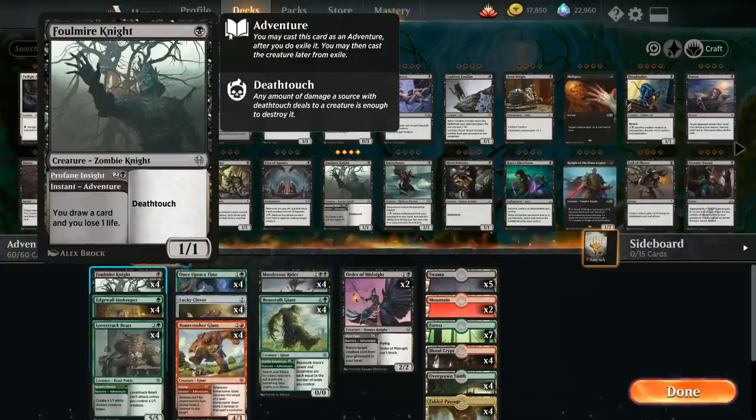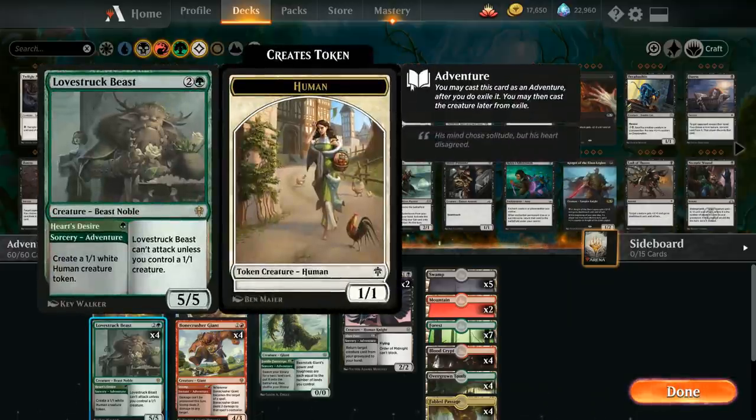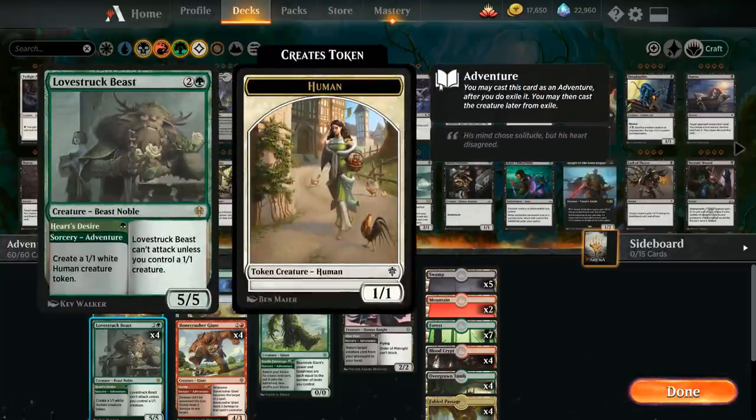At one mana we've got the full playset of Foulmire Knight — one mana for a 1/1 Deathtouch — and the adventure Profane Insight lets us draw a card at the cost of one life at instant speed. Of course we've also got our playset of Edgewall Innkeeper. We've got four copies of Lovestruck Beast which can make a 1/1 Human creature token with the adventure, then is a 5/5 that can only attack as long as we control a 1/1 creature — but between the Human token from the Beast, the Innkeeper, and the Foulmire Knight we've got plenty of 1/1s.